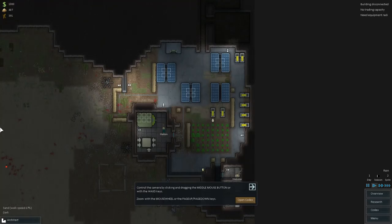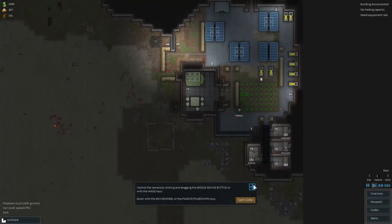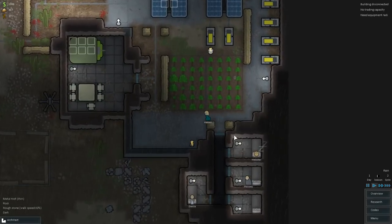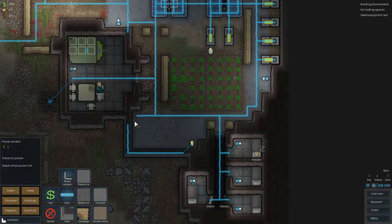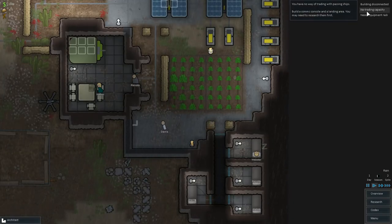Hey folks and welcome back. I have just loaded up the save file and now we are here exactly where we have left off. It looks like we have some issues over here. Haddon is doing some maintenance around the base, so that's good. We need to get this sorted out so that this light bulb will be connected to the power grid, and that'll be good.